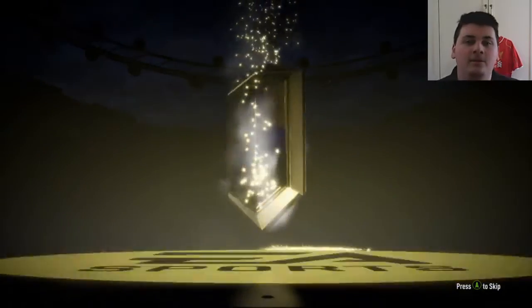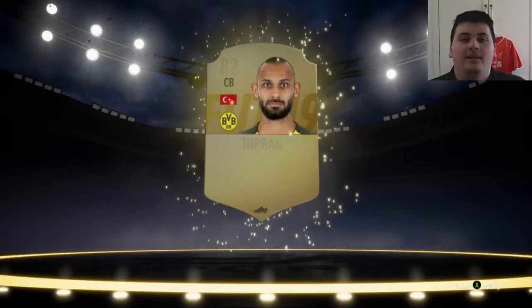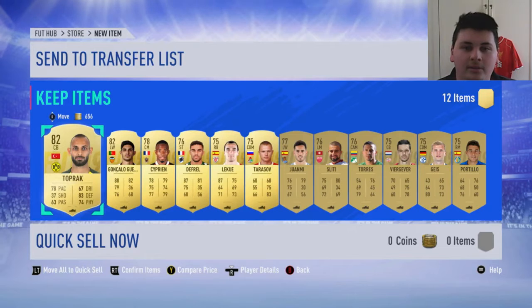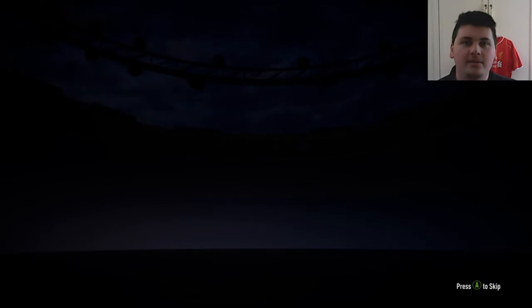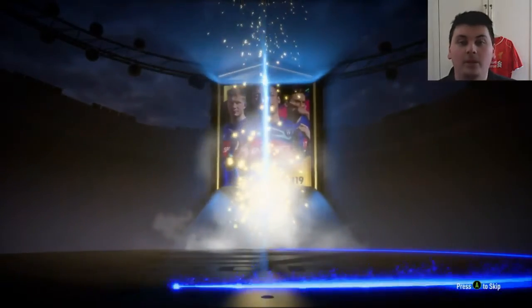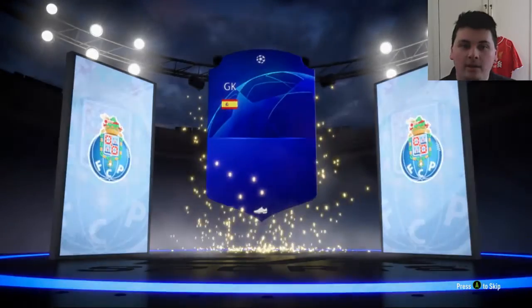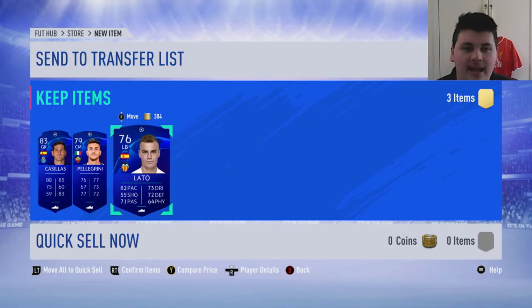Hopefully we can pull something big from this 45k pack. Not even boards — let's go top rack. And nothing else useful. Pack luck's really not too good on this account. Maybe this is what we'll be building up for the Champions League pack. Will we get like an Alisson? A Van Dijk would obviously be amazing. A Ronaldo. It's obviously boards — Spanish goalkeeper. Casillas is in form at the moment, and this is even worse than that. Oh, that's really bad. We also get Pellegrini and Lato.